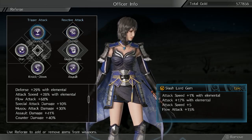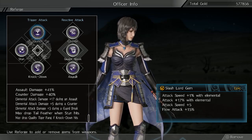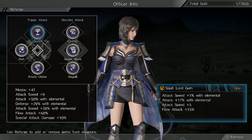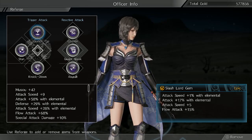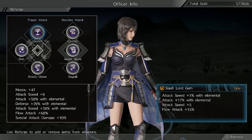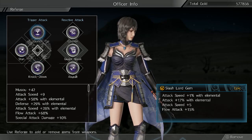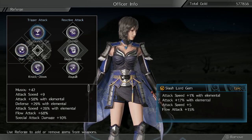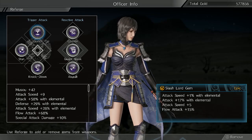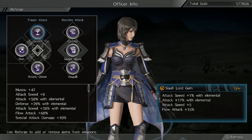You can see what I have here. I've got a pretty well-rounded build. I've got 58% attack, 29% attack speed, and then a total of 37% attack speed.